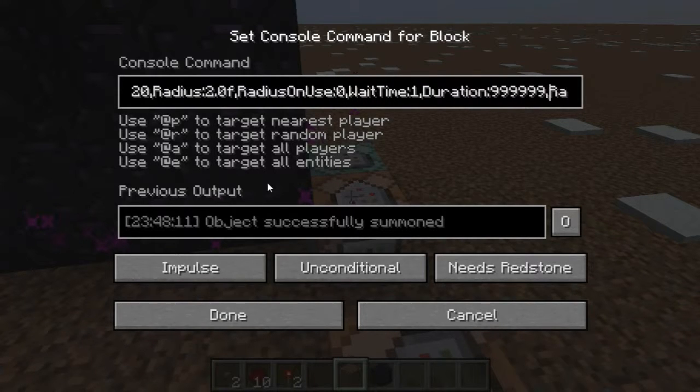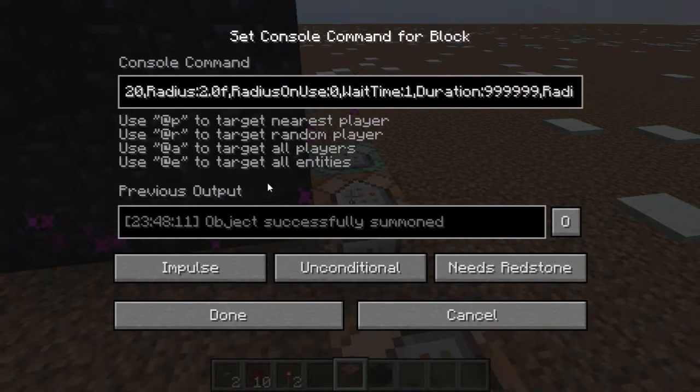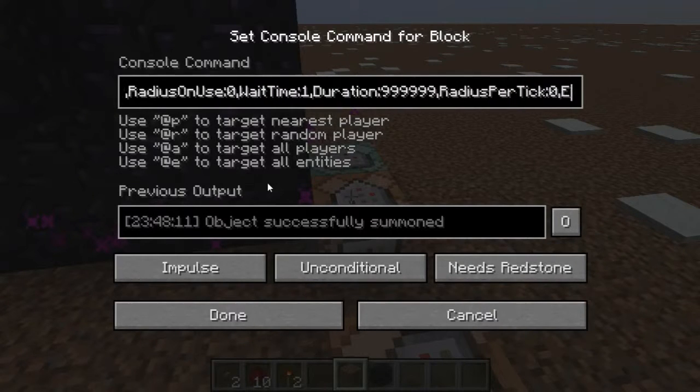The duration is the number of ticks the cloud will last before disappearing. I just picked a fairly arbitrary string of nines — 999,999 ticks. That's almost a million ticks. A million divided by 20 is 50,000 seconds. I think 50,000 seconds is long enough for your elevator to remain, especially for an adventure map where people probably won't run it for more than a day at a time. Then we have radius per tick — how much the radius changes every tick. It's usually negative because the area of effect shrinks, so set it to zero to make sure it doesn't shrink on its own.